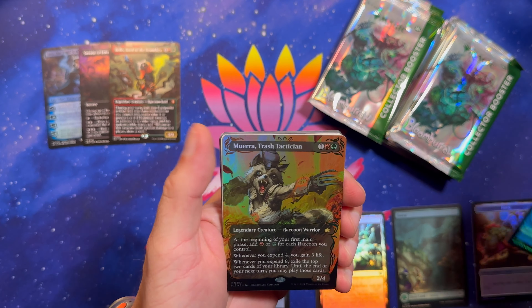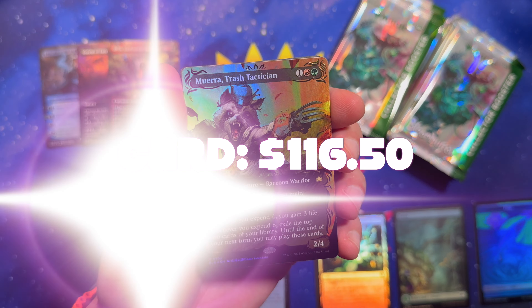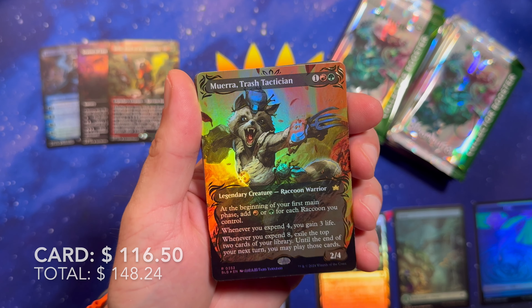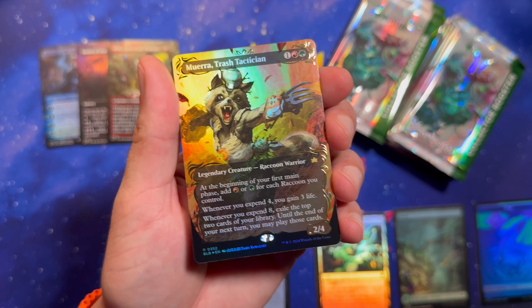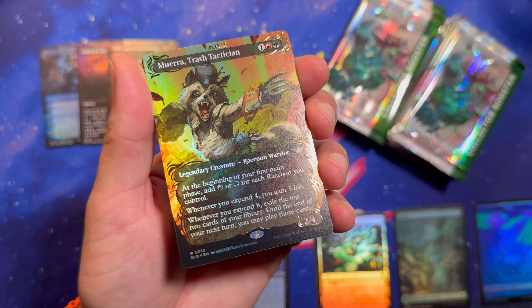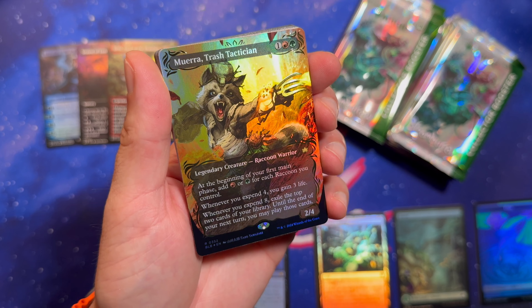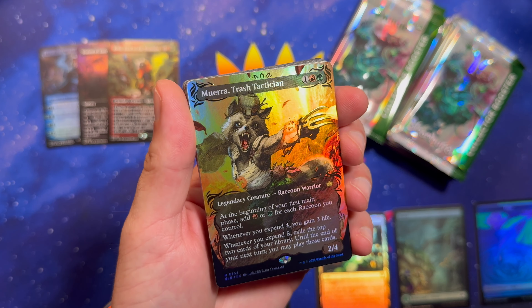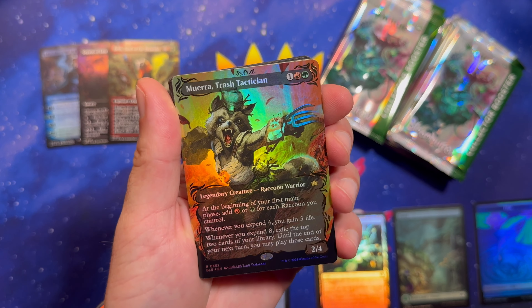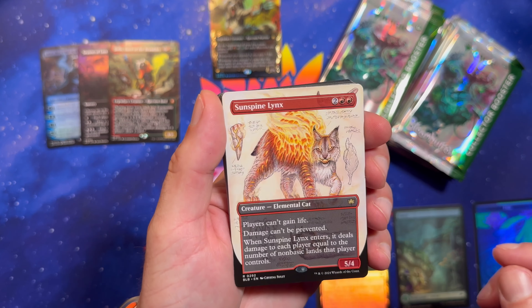Let's continue that. Oh, there's a raised foil! It's not one of the planeswalkers, but I am not complaining about that. Beautiful, beautiful gilded foiling — that gold just really, really pops off. I don't know if that's worth much. We're going to try a new thing — we're going to be putting prices on the video, so when the video airs we'll see if this is worth anything. Hopefully it is.